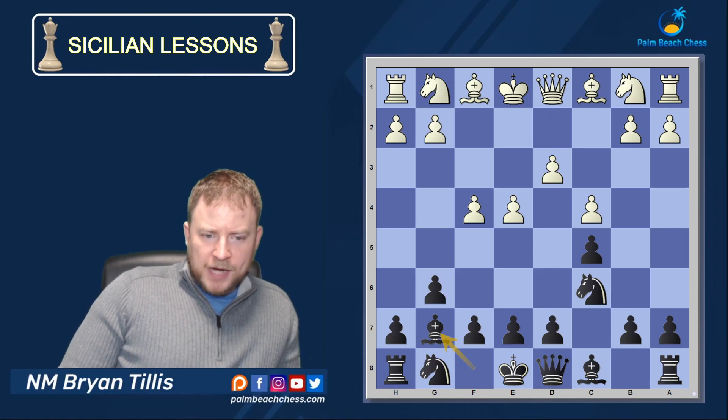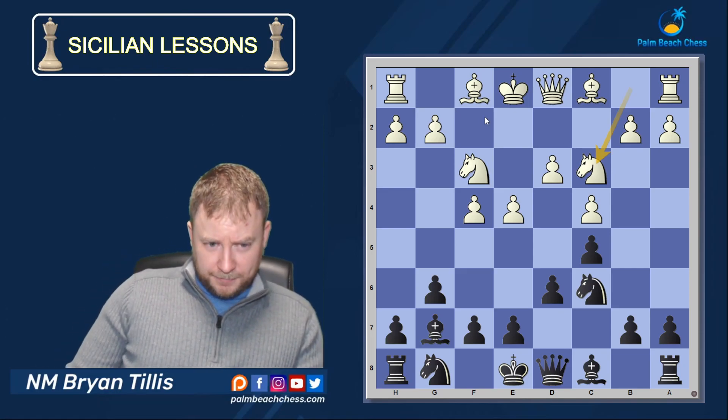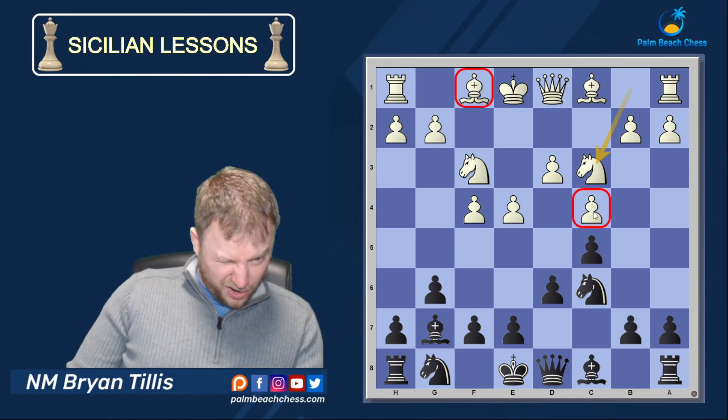I've got a clamp on D4, so that square is mine forever. After D6, this is already a critical moment — Black has a few different structures to choose from, but E5 at pretty much any point is just going to weaken the structure for White, so I'm not worried about that.